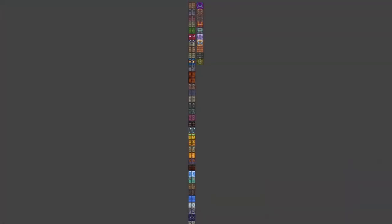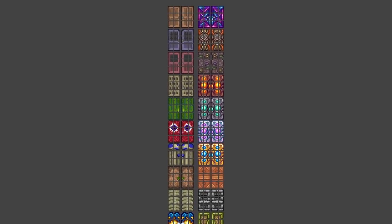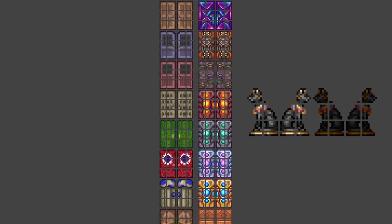With a couple of exceptions, every furniture item in the game is stored on sprite sheets. When one of these kinds of objects are destroyed, the game tries to drop an item depending on which sprite is selected.